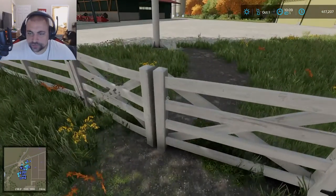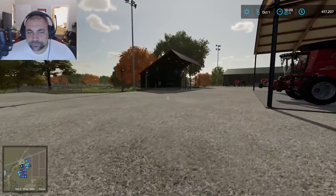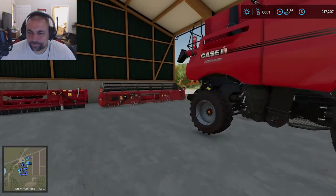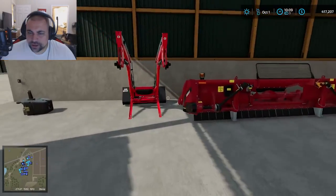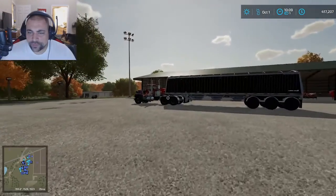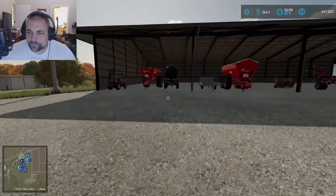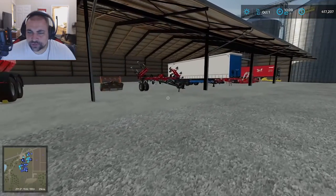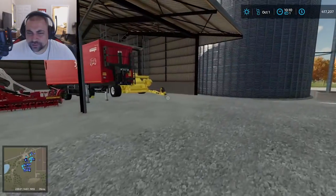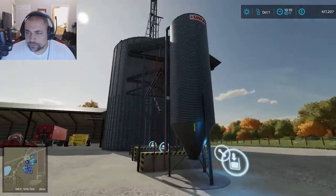Now we'll cut through this fence here — this is my main storage area. Got a nice little way station off to the left. My Case harvester with my regular header and my corn header, one of the trailers, and a half-pipe. This is my front end loader with extra weight I had laying around. This guy actually belongs at the other farm, so when it's time to go over there we'll drive him over. This is all the equipment I use specifically at this farm — here are my storage silos, the biggest ones I had because why not.